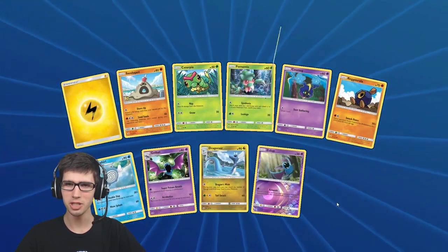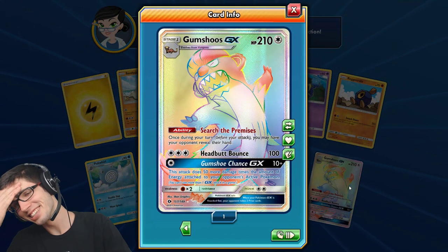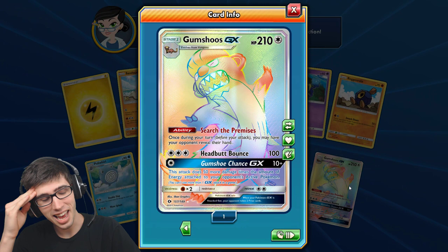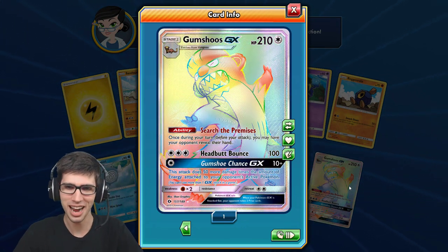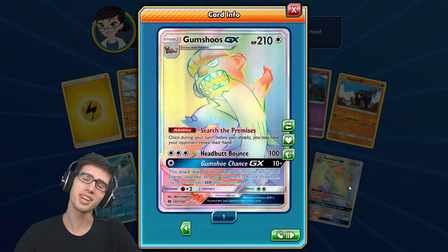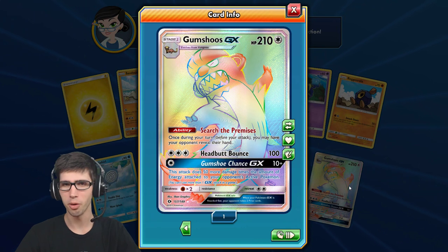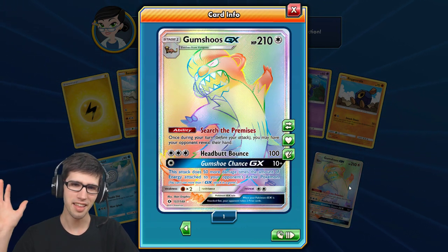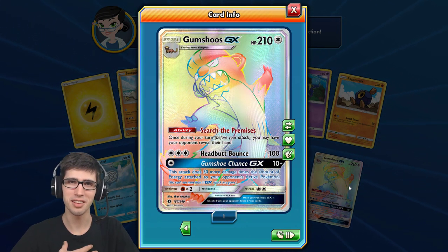So we get the reverse holo common Zubat - oh no, this is insult to injury you guys, we have a Gumshoes GX hyper rare! I actually need this for my set binder right now. For those who have been following the channel recently, I did a set binder review for my Sun and Moon set - you guys would have seen that I don't have this card, and I said that it would be like the last time you'd hear about it from me on the channel.